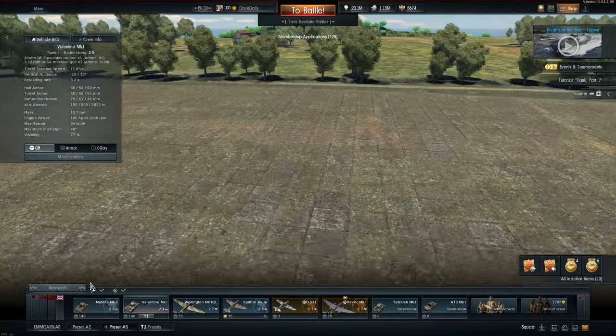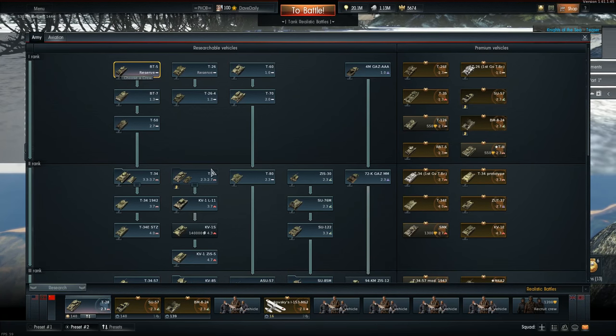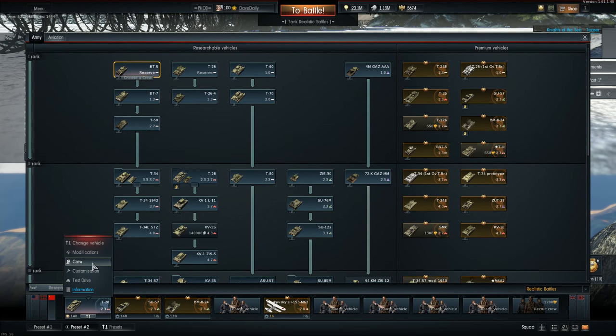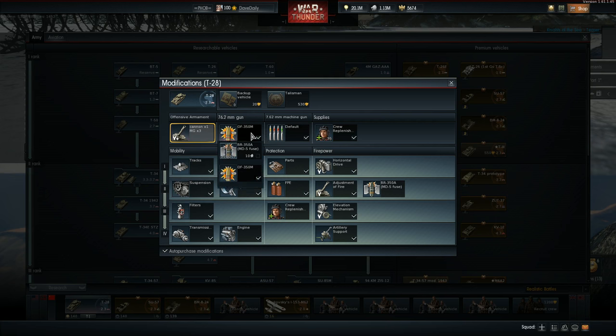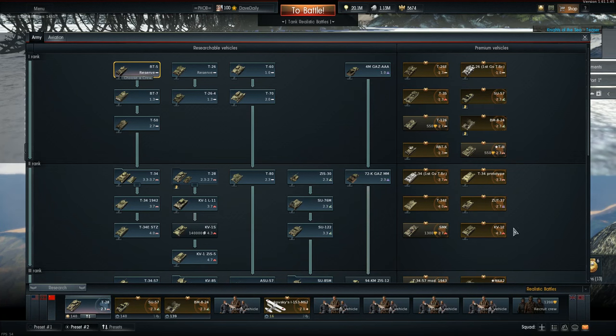The whole point of this is that the T28's top penetrating shell is 68 millimeters at 10 meters. Where we'd normally engage a Matilda or Valentine — around 100 to 200 meters — our penetration drops to maybe 63, or even below that, around 58 millimeters.